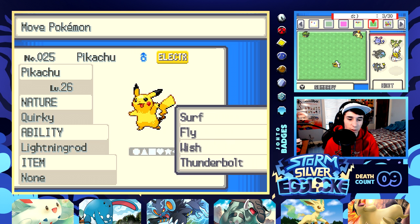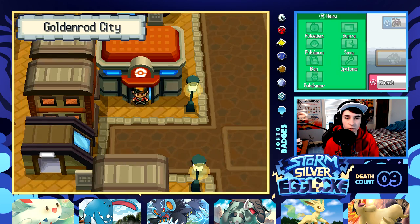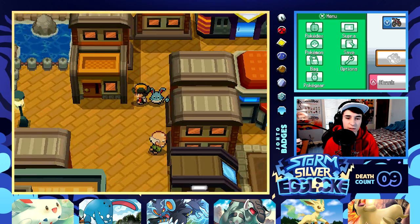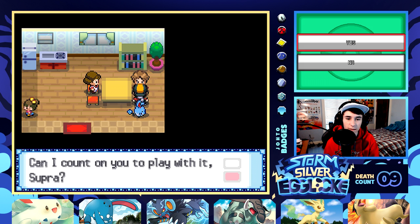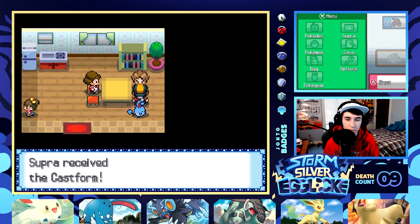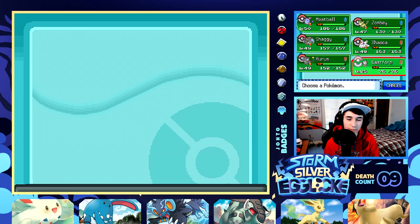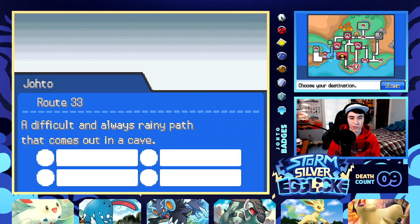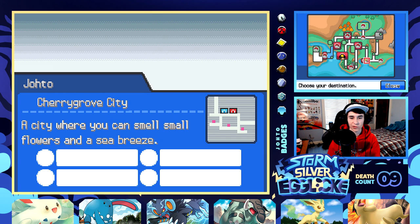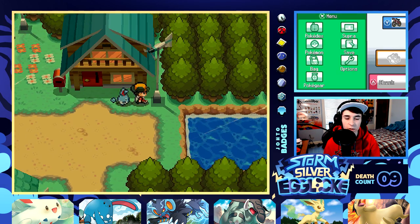Let's go talk to Bill. He doesn't give you an Eevee here because Cynthia already gives you one — that'd be redundant if they gave you two Eevees. No nickname needed. It's holding Mystic Water — nice, that's a free Mystic Water. Is there anything else we can do? We can get an encounter in New Bark Town — we never did that. And Route 27.